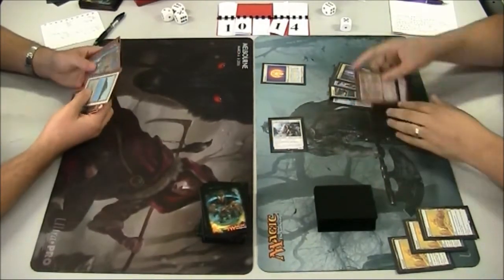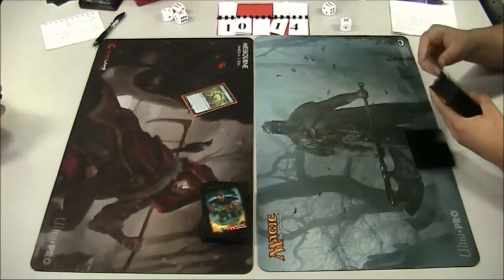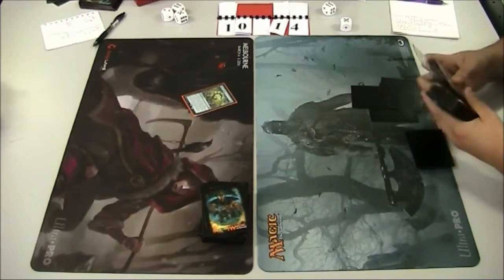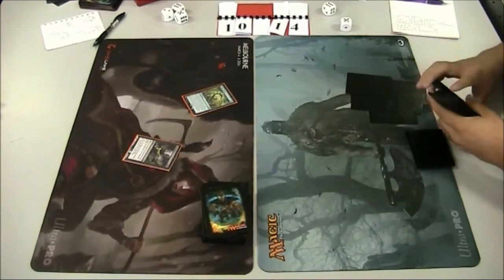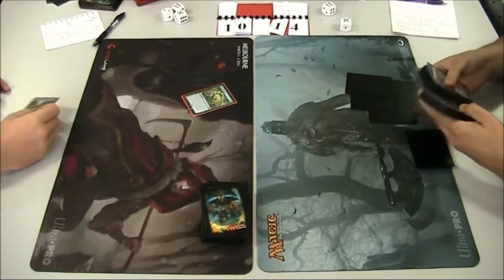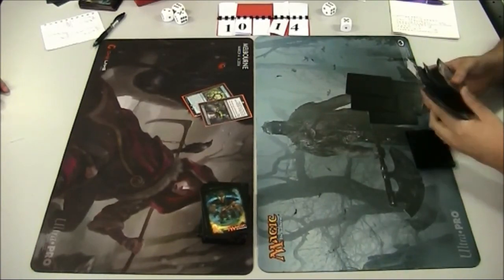That was an interesting matchup, probably 50-50 on either side. Beckett had his explosive turns but Jason had the consistently taxing and locking effects. Thank you everyone watching at home. I'm Beckett Woolf, that's Sarvin McClinton, and we're Adelaide Eternal. Thanks for watching — we've got one more round of this tournament.